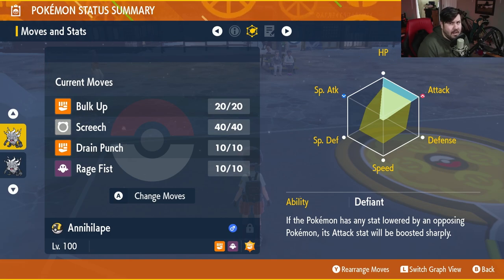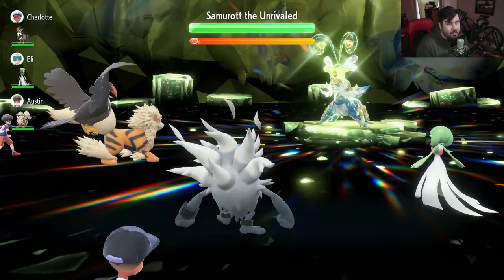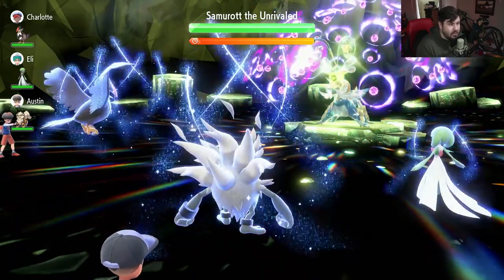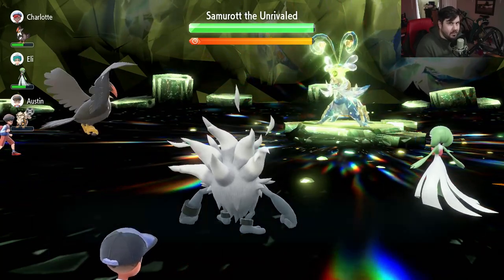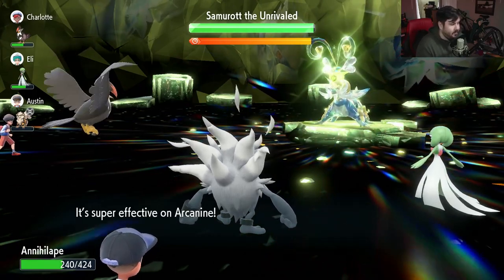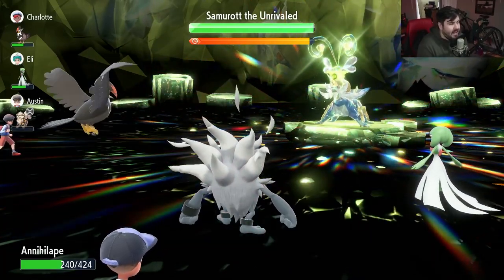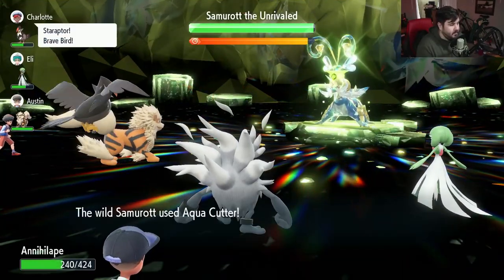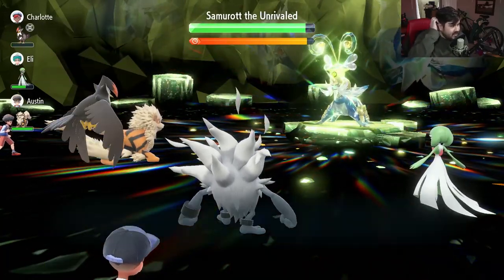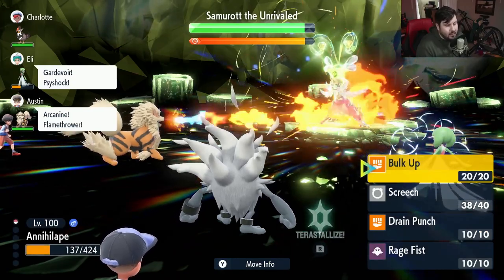Let's talk about the strategy and see what this looks like in a raid. Once you find yourself a Samurott raid, hop in alone. The first thing to know is that Samurott will cleanse after three turns, so we're going to spend the first three turns using Screech to get his attack down as low as possible. Samurott does have some hard-hitting moves, but they don't do as much to Annihilape as you'd think. He affects our speed, but our Defiant activates and our attack raises sharply. Use Screech again for a second turn and then a third.